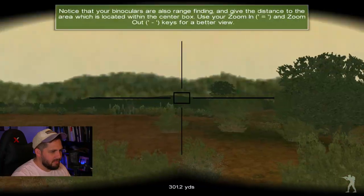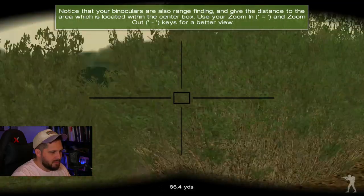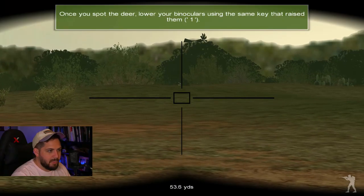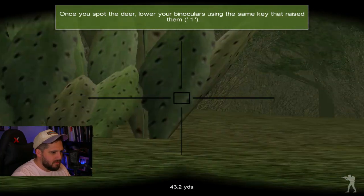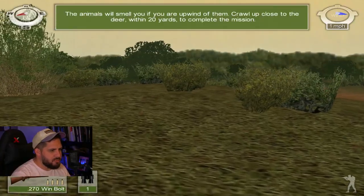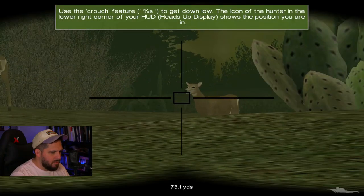First step is learning how to find game animals and get close to them using binoculars by pressing key number one. It's going to have us look for animals. Once you spot a deer, lower your binoculars — I saw the deer! They're way out there, look how small they are. We must be in Texas. The animals will smell you if you're upwind — we need to crawl within 20 yards to complete the mission. Look at that monster!